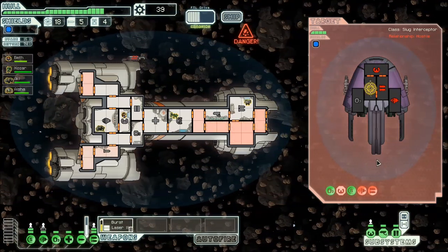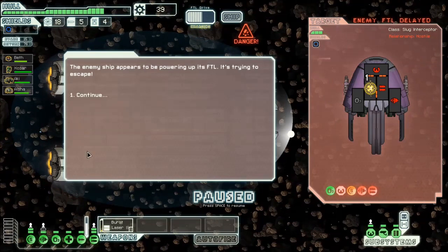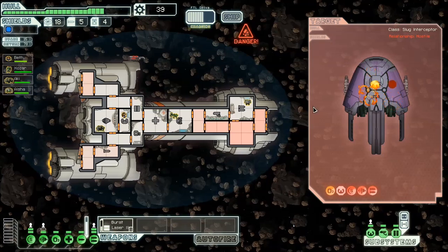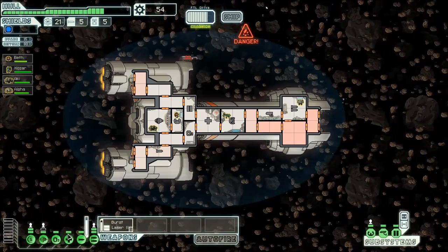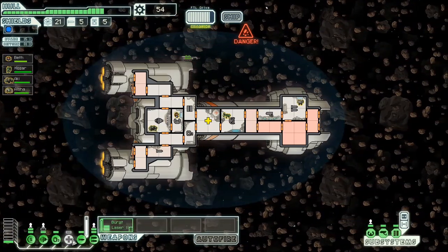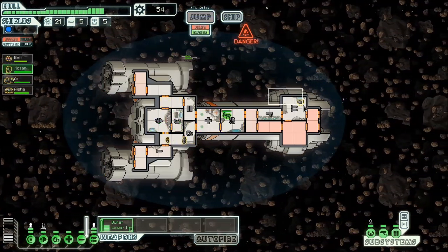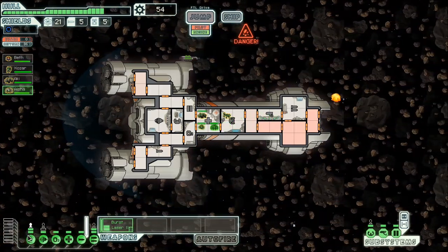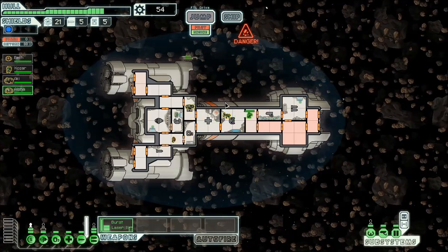I probably could just auto-fire the burst laser for most of this. I have tried in the past upping my artillery beam really quickly. Thank you asteroid for doing the job for me. I've tried just going for some other things. I'm probably just going to go for a standard - get level two shields and figure it out from there. If I can get something good from a store, great. If I can't, I can't. And I apologize for my mouse squeaking.